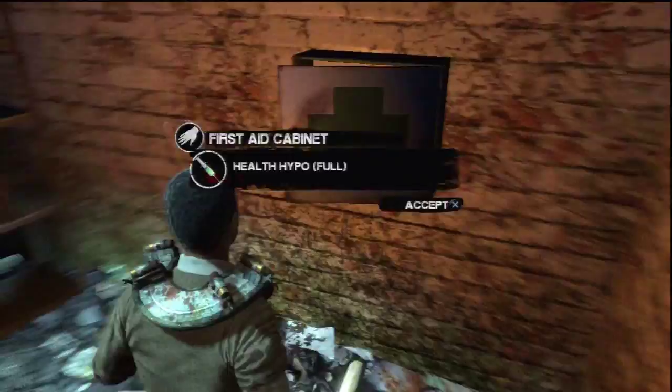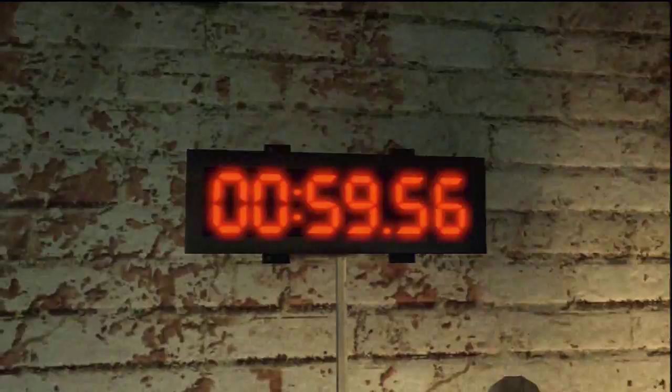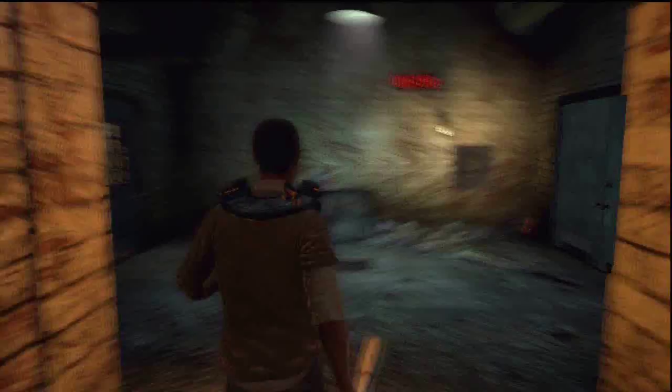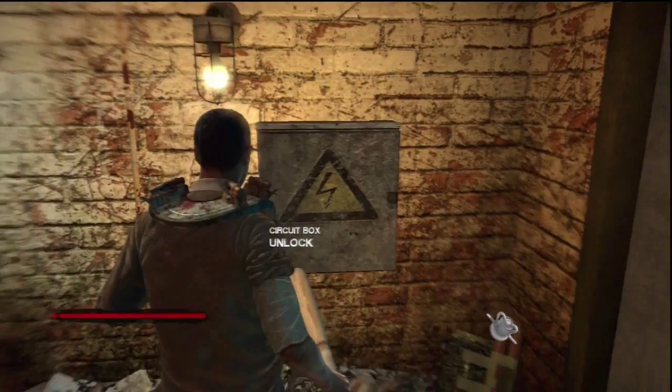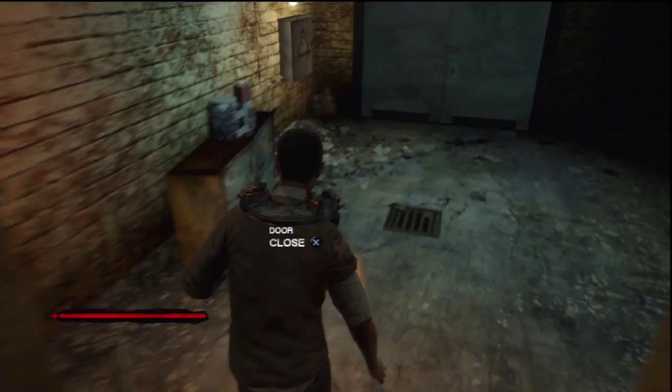So once you've got the health hypo, leave the room and head into this room. The door will lock and you will have 60 seconds to complete the circuit box puzzle before the bombs detonate. So head into this room — there's a shotgun door. In one of these lockers there's a coupler, which you can use to activate the circuit box. So head back over to the circuit box and complete the minigame.